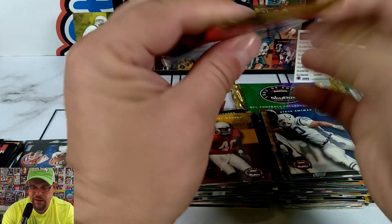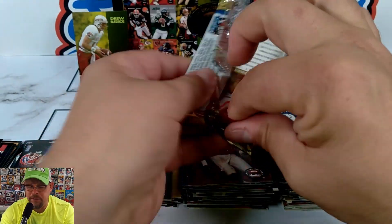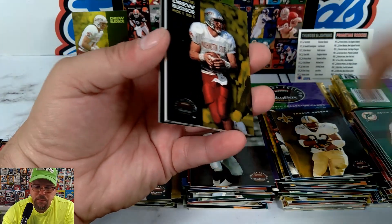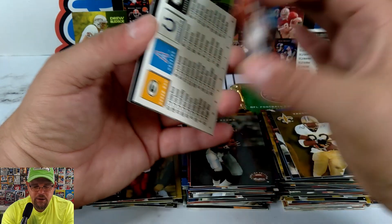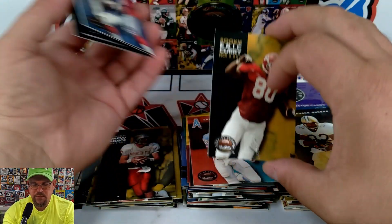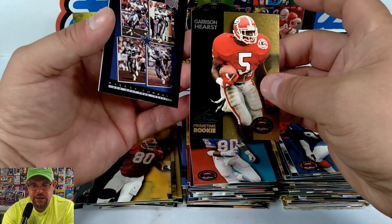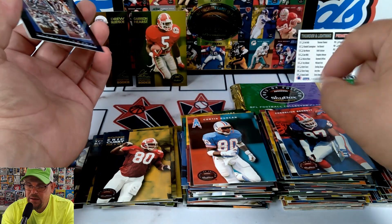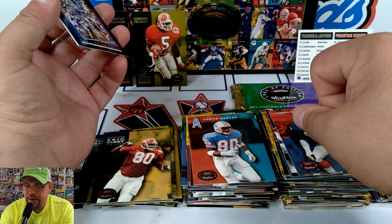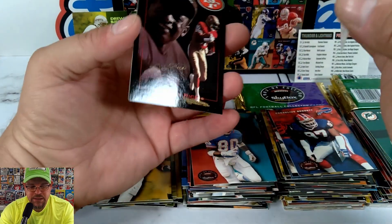I got these from a different shop and hoped they hadn't been sat on by other boxes — I'd say this was a pretty good one. Tim Brown we've seen three or four times now, Keith Jackson, Drew Bledsoe for the third time — pick number one. Curtis Duncan, another checklist. Eric Curry pick number six out of Alabama, Cornelius Bennett, and boom — Garrison Hearst Prime Time Rookie!